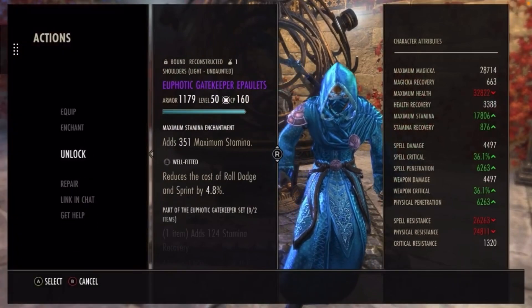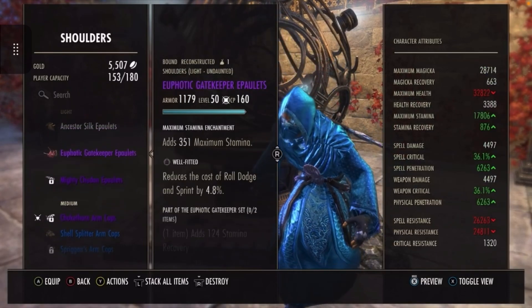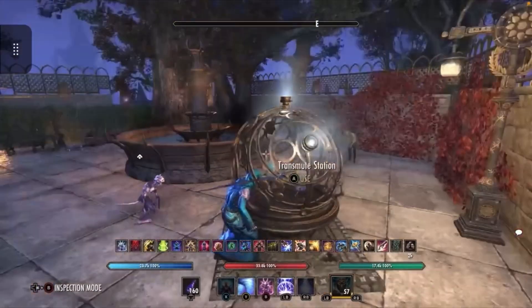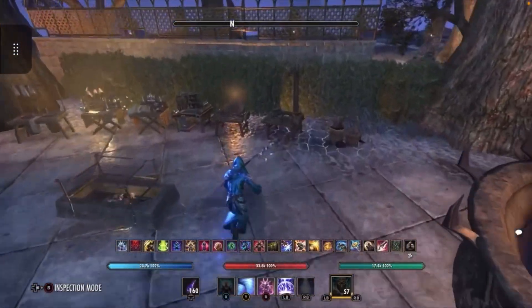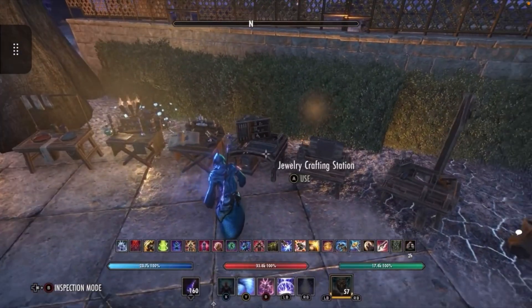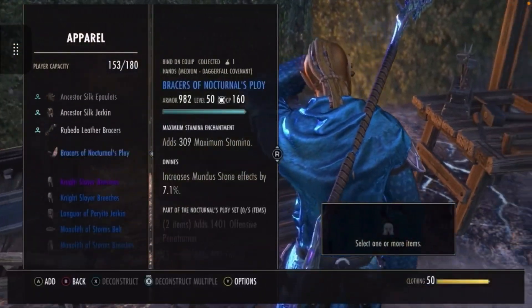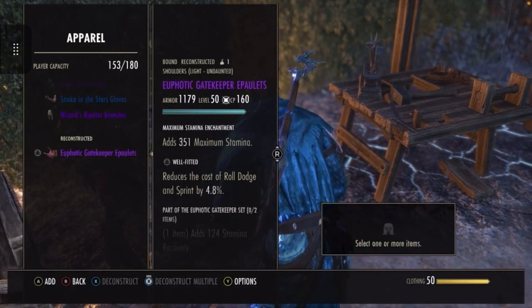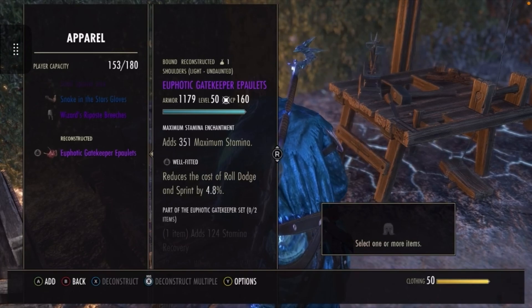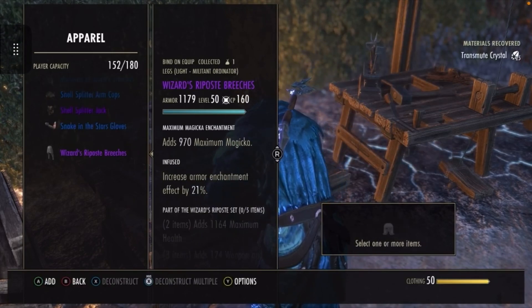Unlock the piece — it has to say 'reconstructed,' meaning it's been through the machine to be reconstructed. I've got 98 transmute crystals and say I needed a few more. Go to the clothing station, since it's a light armor piece — it'll also show that little symbol. Make sure it's unlocked, select it, deconstruct it, and there you go: materials recovered is 25 transmute crystals.